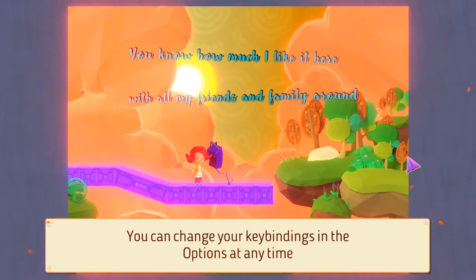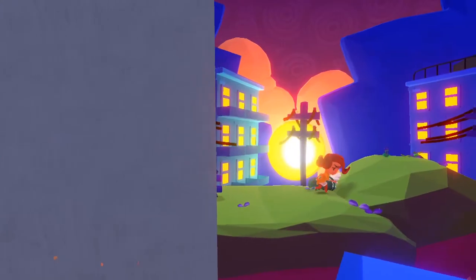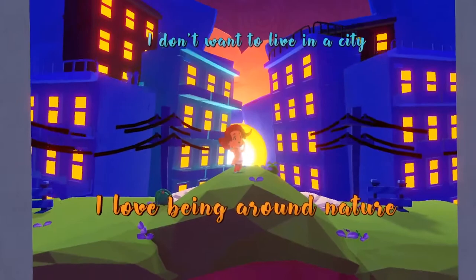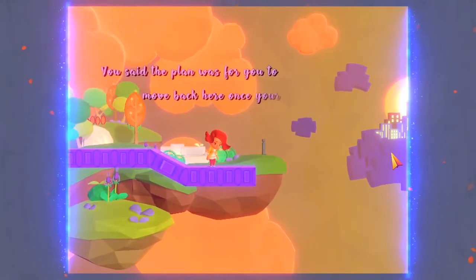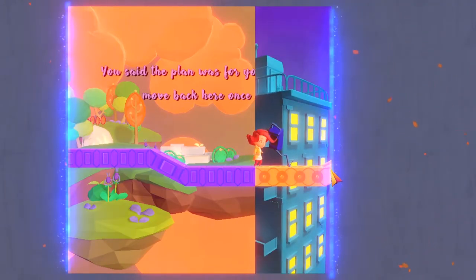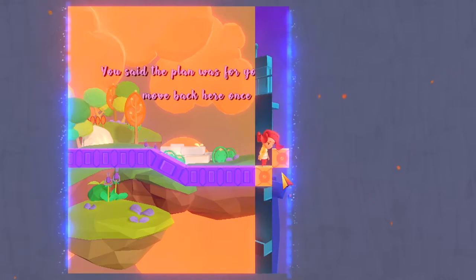Excuse me - how about you just go away, sir? Star accomplished. I don't want to live in a city. I love being around nature. You can find nature around a city too. You said the plan was for you to move back here once your contract was over. Yeah, get out of my way. Can I not walk up that? Yeah, yeah, leave me alone.